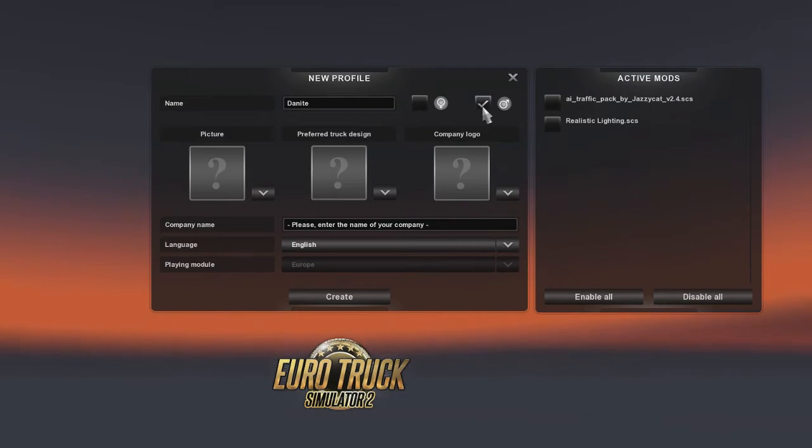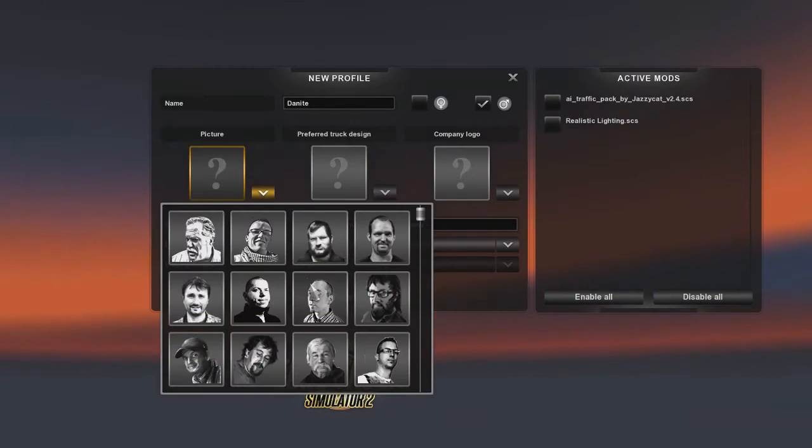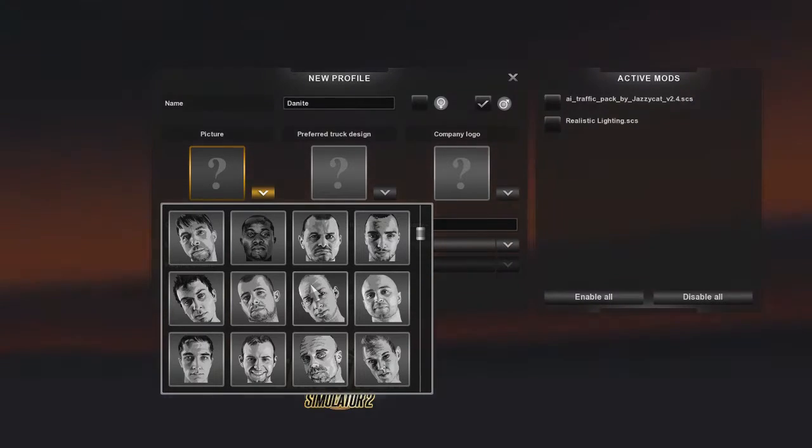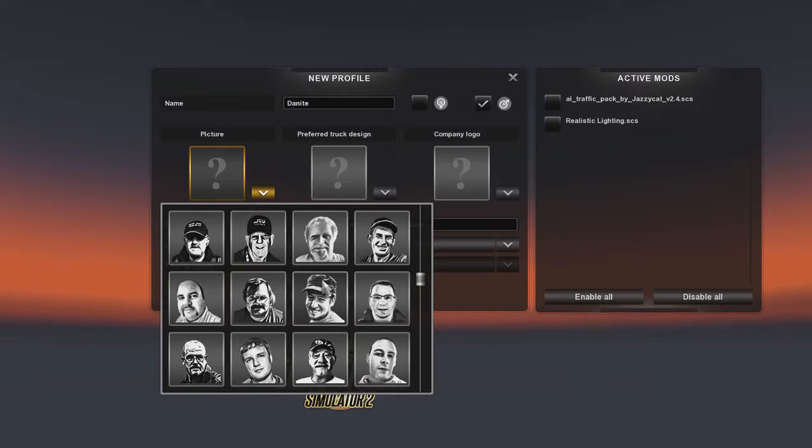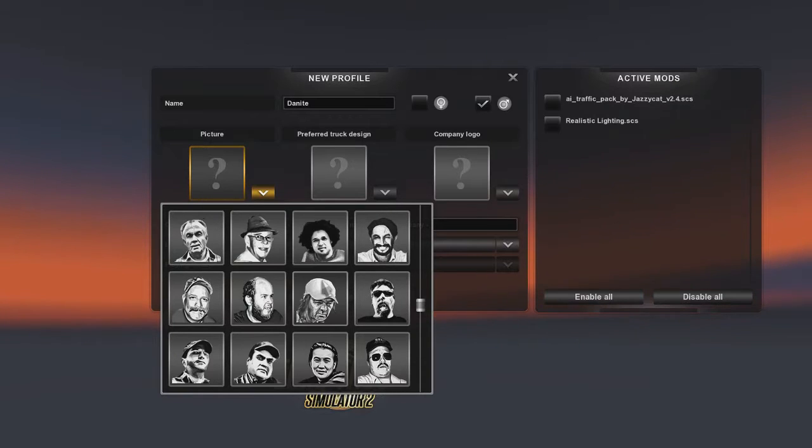We're going to be choosing a male character, and here we get to just basically choose our little picture of what we might look like to the rest of the world. Not very many good options - they all kind of look a bit odd to be honest.